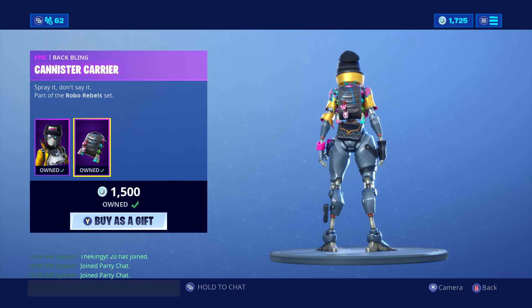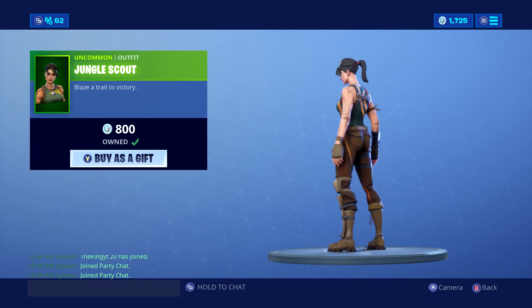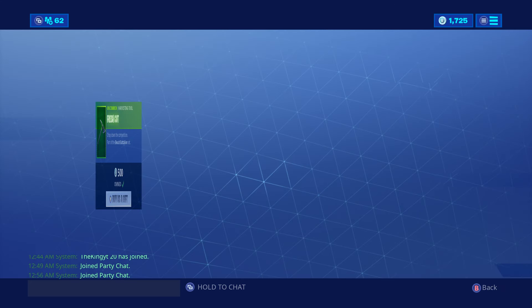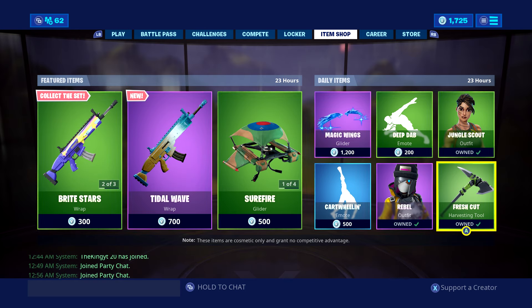We've got the Carrier backpack, we've got the OG Jungle Scout — very cool outfit — and we've also got the Fresh Cut. Personally, pretty bad item stuff, nothing really new apart from the new wrap. If you guys want anything gifted, let me know.